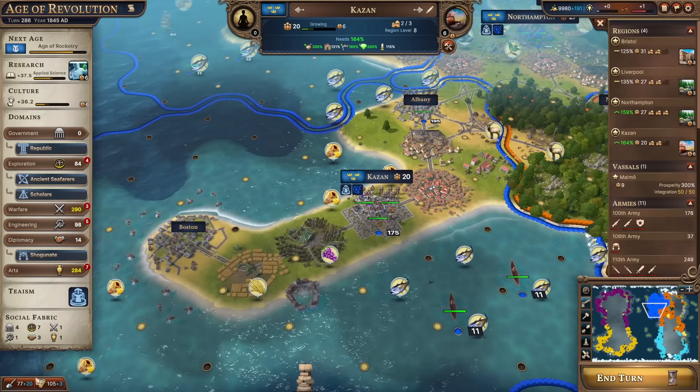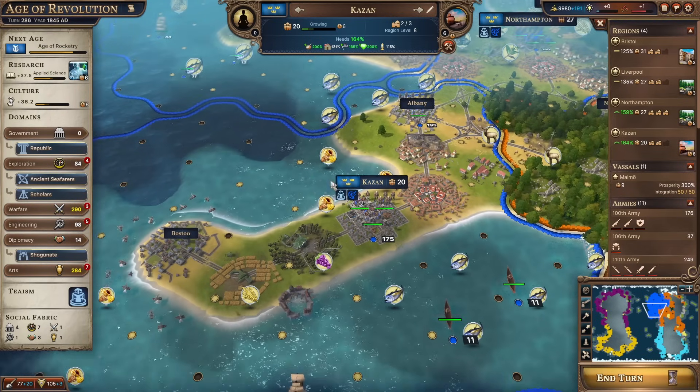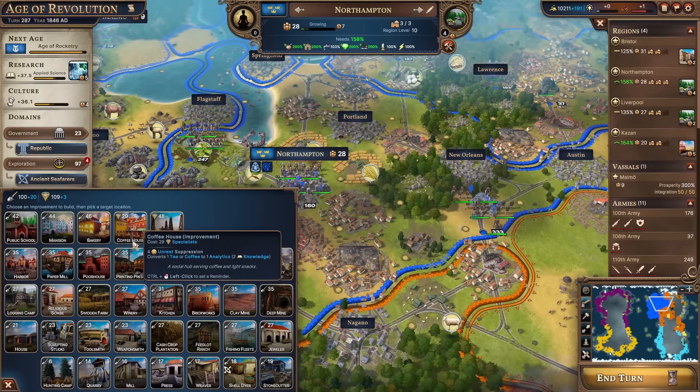Let's just tick time on until we move into the Age of Rocketry. Taking a quick look at Northampton - it generates four lots of lovely tea, which is wonderful. One lot gets sent to Liverpool, so Northampton has three tea currently being used. And of course we like tea - it makes everything better. And we're all tea-ish, so we have to have lots of tea so we can pray to the great teapot god or whatever. Is it maybe worth taking one of those units of tea and putting it into a tea house over in Northampton? I think that might be quite a good idea - it converts one tea to one analytics.